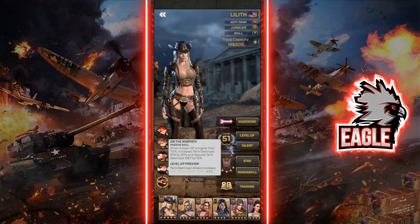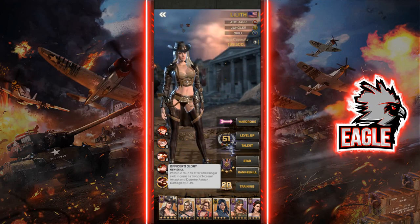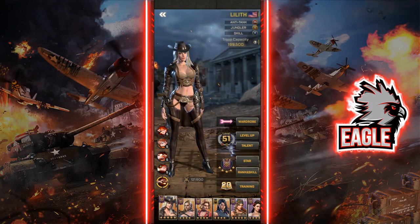The last skill is her awakened ability: when she casts her active skill, you gain 50% more counter-attack damage for two rounds after the release of her skill. This is a pretty phenomenal skill as well.